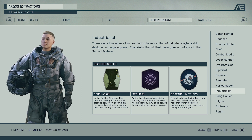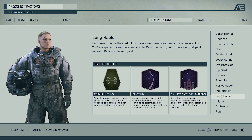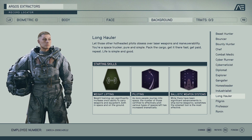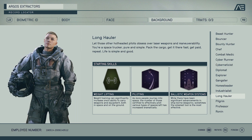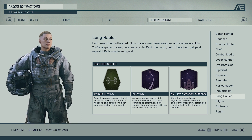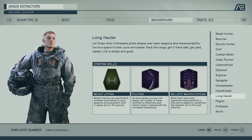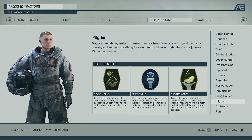Next we have Long Hauler, which is all about space and traveling in space. We get the Weightlifting perk, which allows you to carry more stuff both in space and on the ground. We have the Piloting perk, which will obviously increase how your ship handles. We've got the Ballistic Weapons Systems perk, which is going to improve your weapon systems on your ship when you're fighting. I feel like this is a pretty cool background, especially if you want to transfer things from planet to planet or go collect stuff.